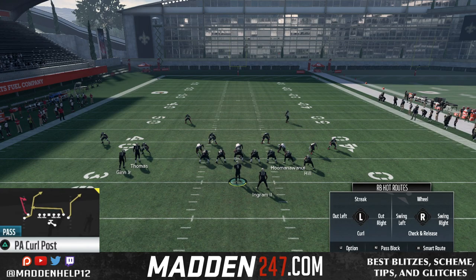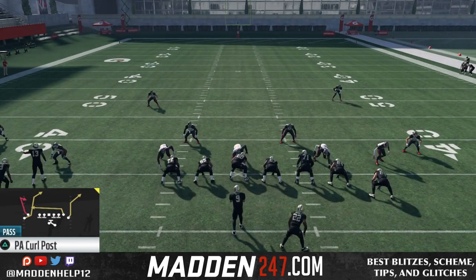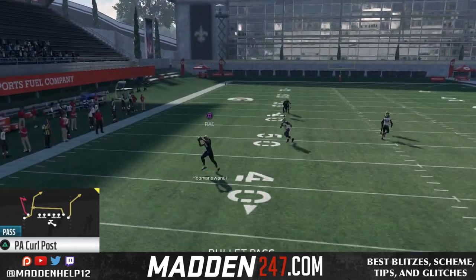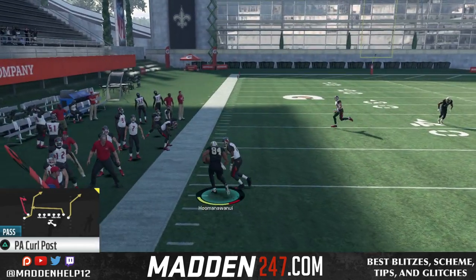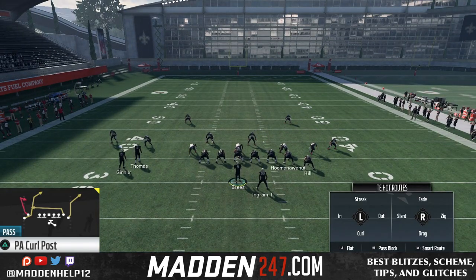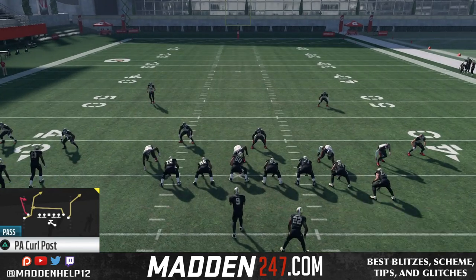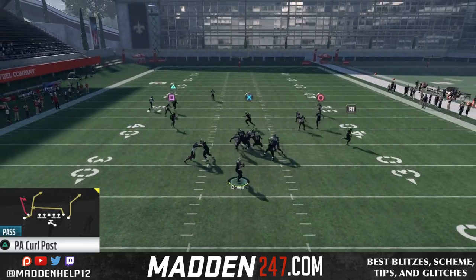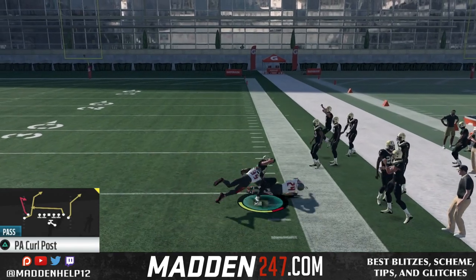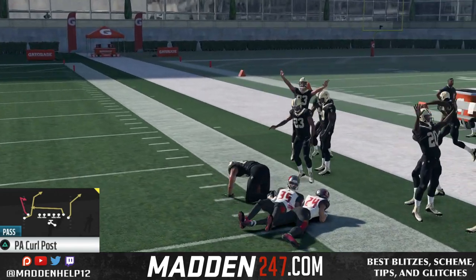The triangle receiver is just to get the safeties out of the way, but this is a really tough play to stop. It's found in many playbooks right now — I think it's in the Chargers playbook, which is the one I'm going over it in. But like I said, one of the best plays in the game, especially with the post route coming from the receiver. And then you have the corner route as well, so you can attack the left, middle, and deep side of the field.